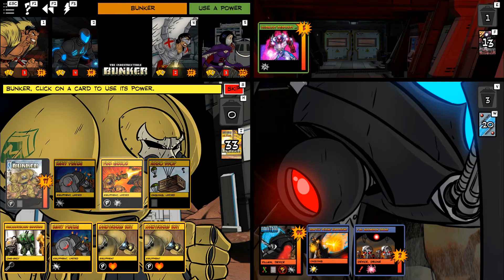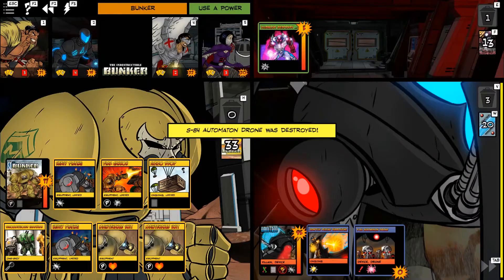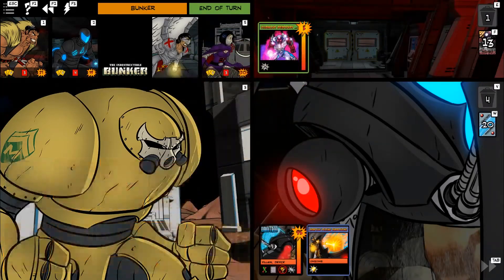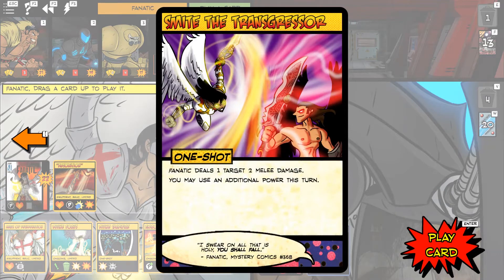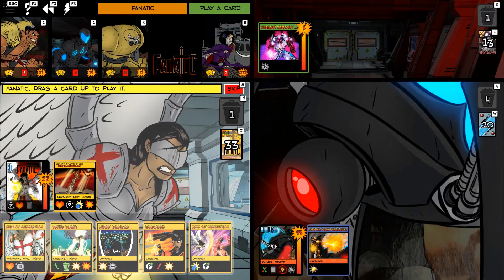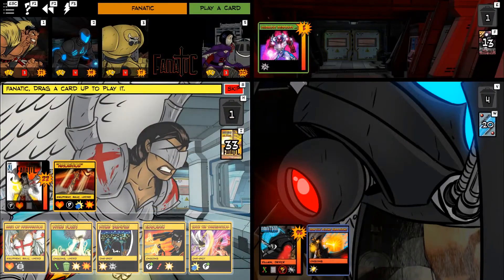Let's go Ammo Drop because Bunker needs cards — that's a good rule of thumb: Bunker needs cards. We'll do three, and that'll drop the drone. Bunker will draw a card. Fanatic can Smite the Transgressor to do two and use an additional power. Her base power lets her get an HP and draw a card — that's always cool. We could Embolden someone, but I don't think we're quite ready for that yet because everybody has multiple powers I want them using.